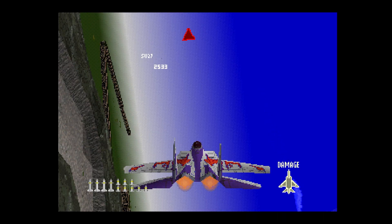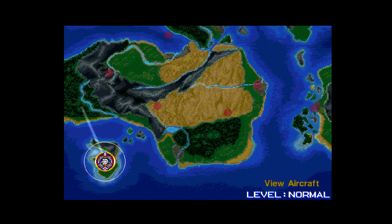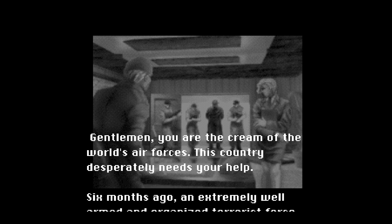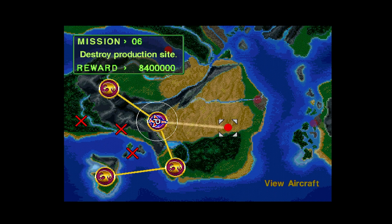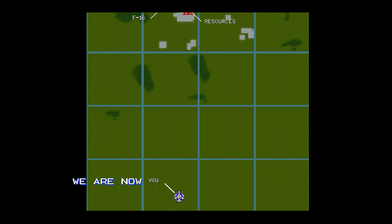How does an Ace Combat game have a permadeath-like consequence? Set in a nameless place at an unknown time, you're charged with the liberation of a small coastal nation with associated islands. The nation was subject to a military coup by terrorists. Unable to depend on their own forces, the country hires out mercenaries to restore order, one base at a time, through an air dominance campaign. And you do just that — there's a pretty commendable open-endedness to this outcome.